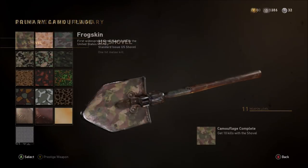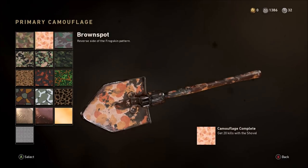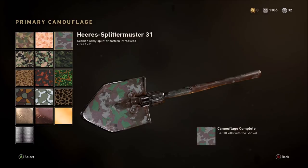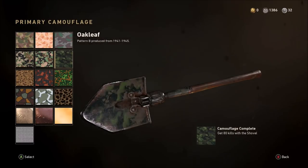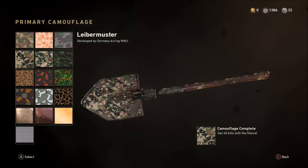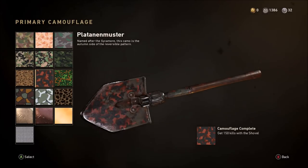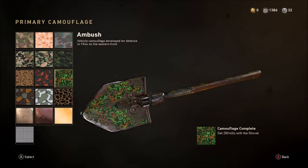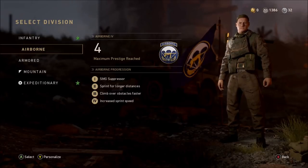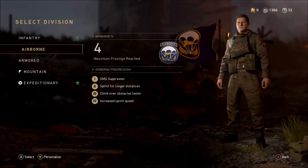I'm going to share my tips on how I got this to gold and eventually diamond. The first 200 kills with the shovel are very time-consuming — that's for the first nine camos to unlock, and that is the only difficult thing about it. There's nothing hard in getting a shovel kill. I'm going to give you my setup that I used for the first 200 shovel kills very shortly. I did use an SMG alongside it because I'm working my SMGs to gold at the moment.